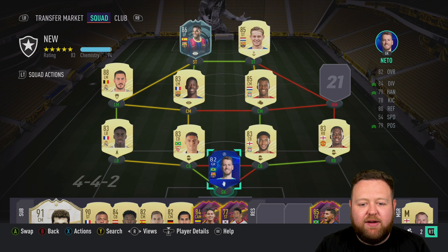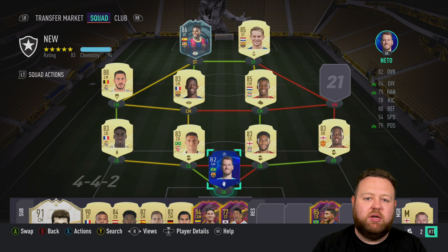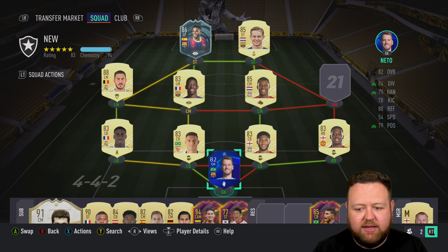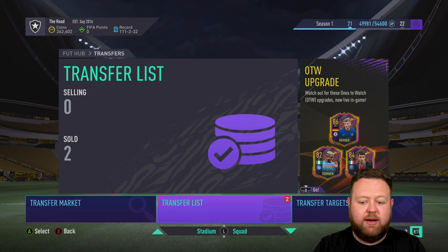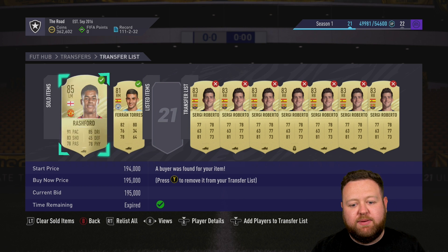I left you at the end of last episode with a gap in the squad because we sold Raheem the dream, but we also sold Rashford and that's a big sale. As you can see, proof right there — it goes for 195. It's a big sale.